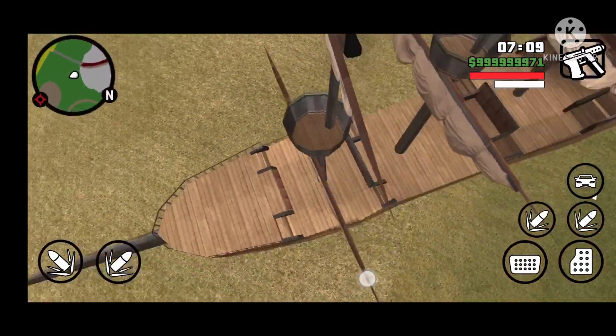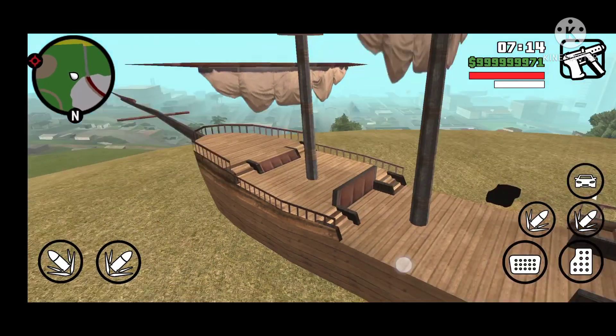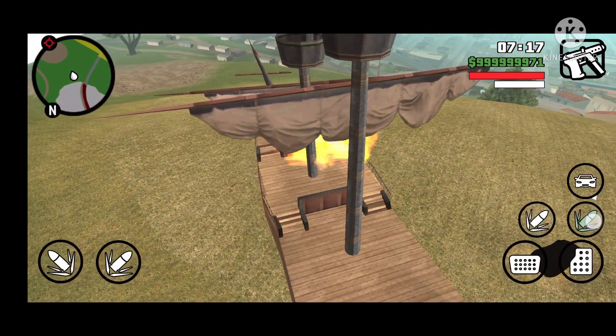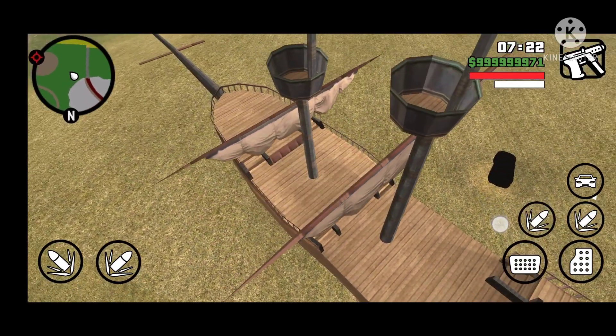Have a look at its design. It also got cannons at the front part. Now let's make this thing swim. For that we need a place full of water.